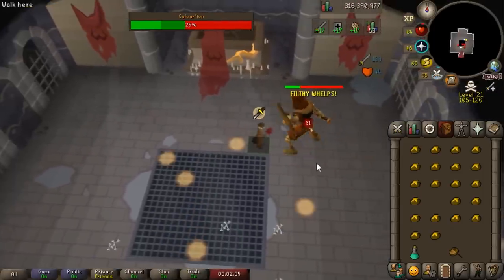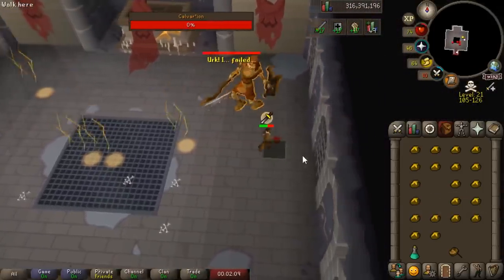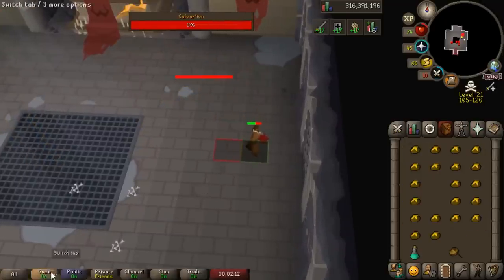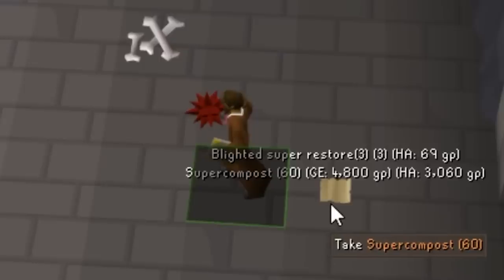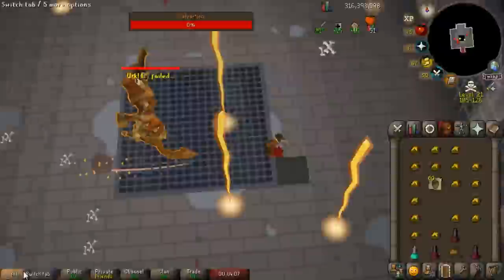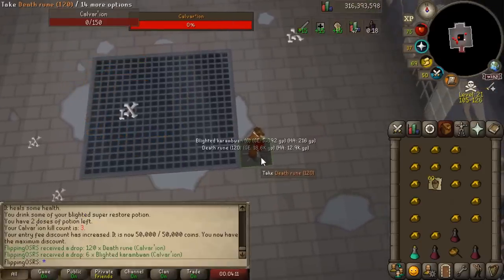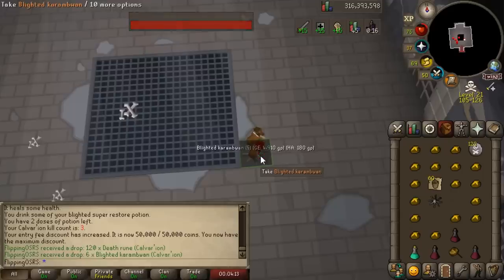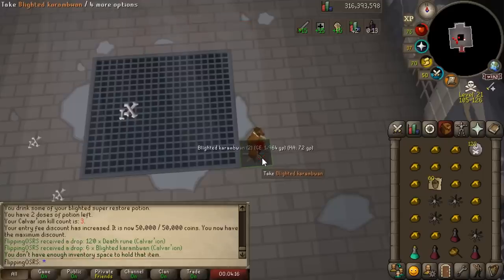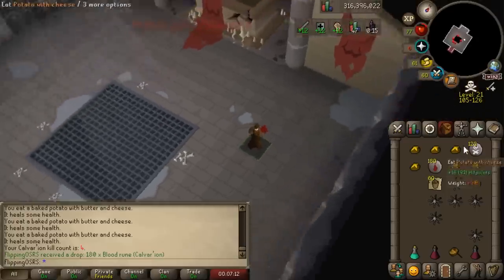Honestly a really simple boss fight, and even in the gear I'm using right now you're pretty damn accurate thanks to the salve amulet. There's our first kill at Calvarion — three super restores and some super compost. Not bad. Even with just the dragon mace and some questionable gear, the kill times are still very quick. Kill two gets us 120 death runes and some food drops. Kill three — about 30k in blood runes.